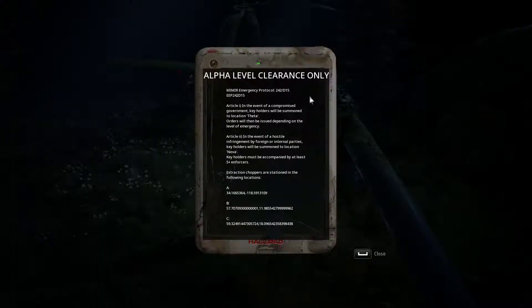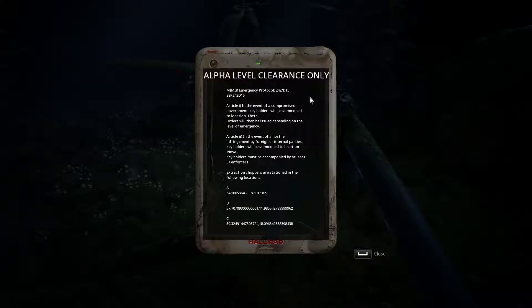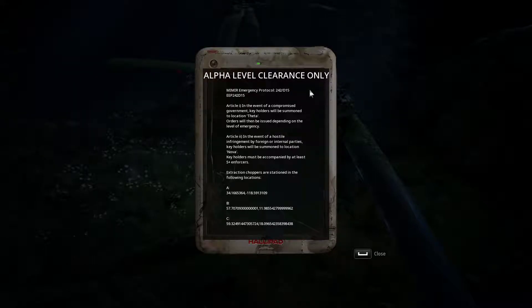Alpha level clearance only. Article 1: In the event of compromise government, keyholders will be summoned to location Theta. Orders will then be issued depending on the level of emergency. Article 2: In the event of a hostile infringement by foreign or internal parties, keyholders will be summoned to location Nova. Keyholders must be accompanied by at least Fight Plus and Forces. Extraction choppers are stationed in the following locations.